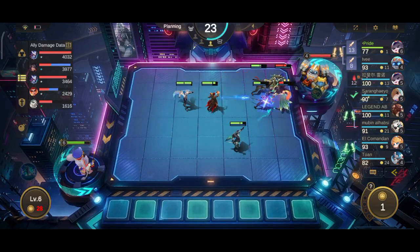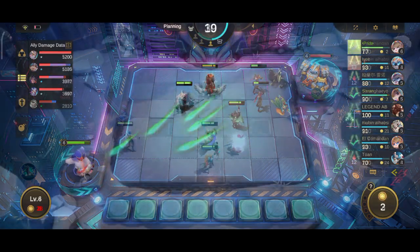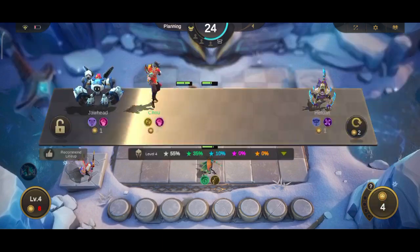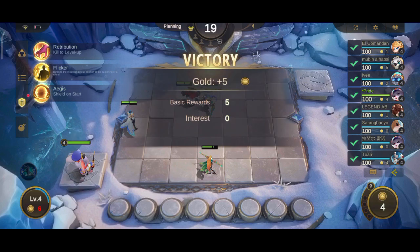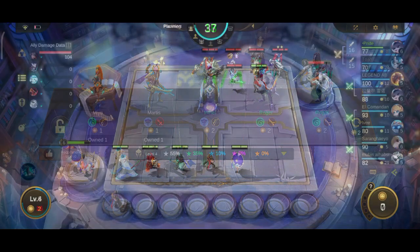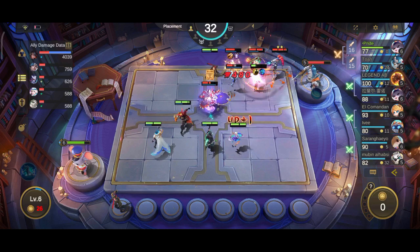Now, the Windfall skill does two things. The first is giving bonus gold each round: two gold in the planning stage, three gold in the placements and showdown stage, and four gold from endgame upward. This is very easy to forget because of the second thing the skill does: any gold left in your bank is taken from you and used to pay for commander level upgrades at the end of every round.